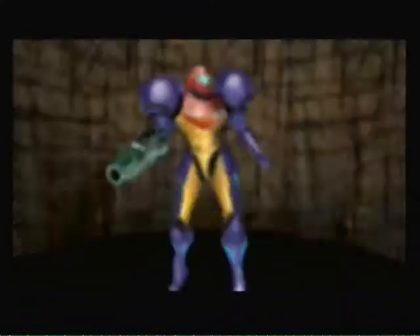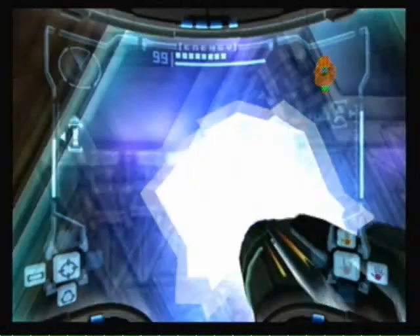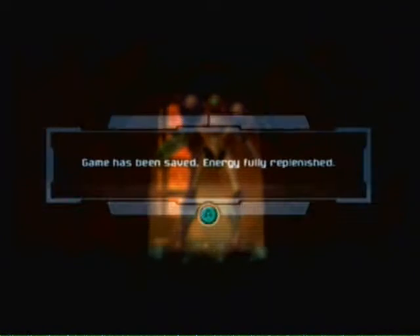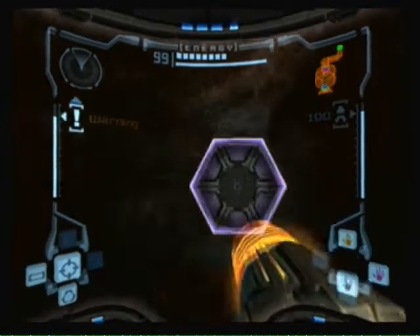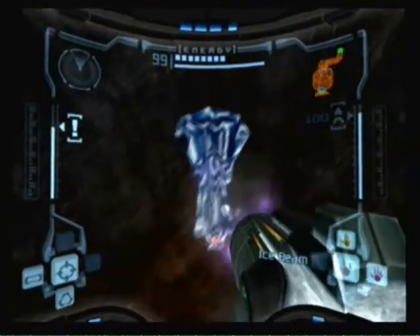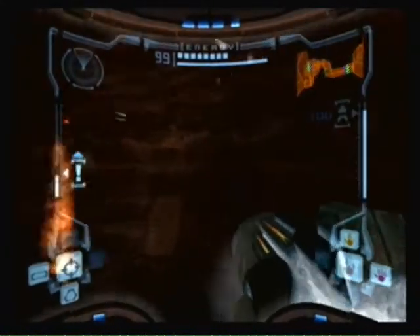Now heading back down to Magmoor Caverns. We're here. I'm going to do a quick save. Make sure we touch the holograms so we go back up. We'll just freeze these fire shootings so they won't bother us.